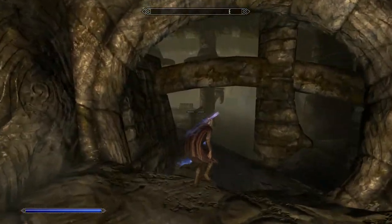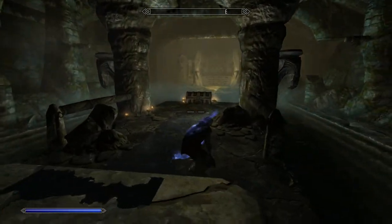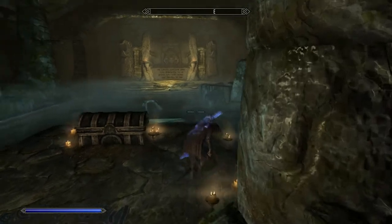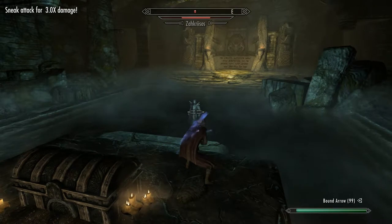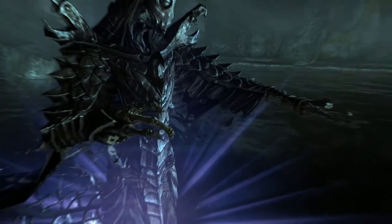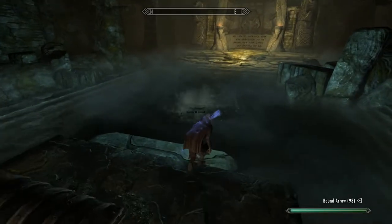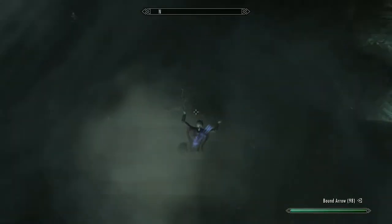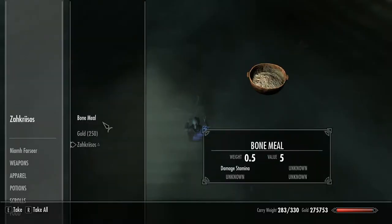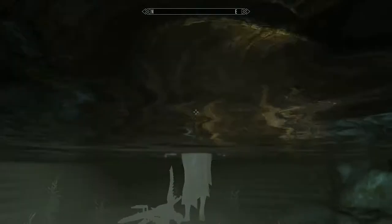Now we come up to the Dragon Priest. I've got strong archery skills so I'm going to do a sneak attack on him. Whenever you approach the chest here, he rises from the water. A couple of shots — job done. If your archery skills aren't as good as mine, this can be a tough fight, make no bones about it. We've got his mask — it increases shock resistance by 50% and shock spell damage by 25%. It's a good mask to have.